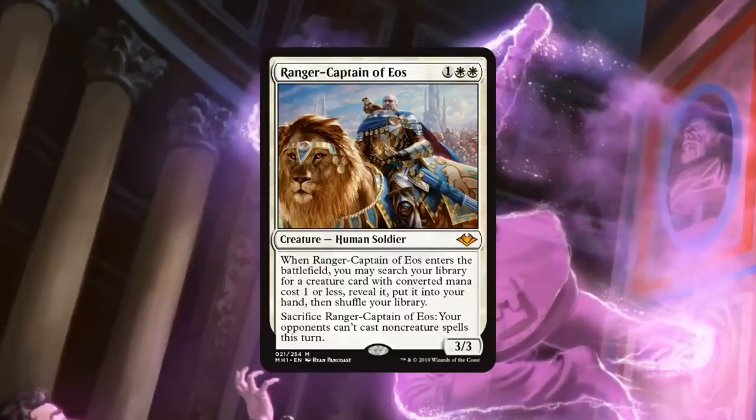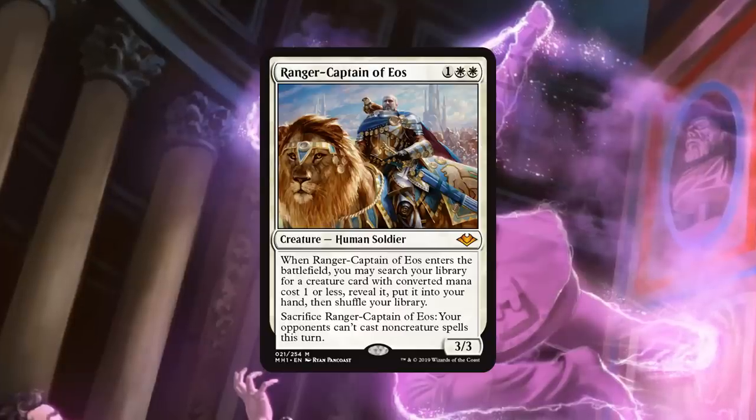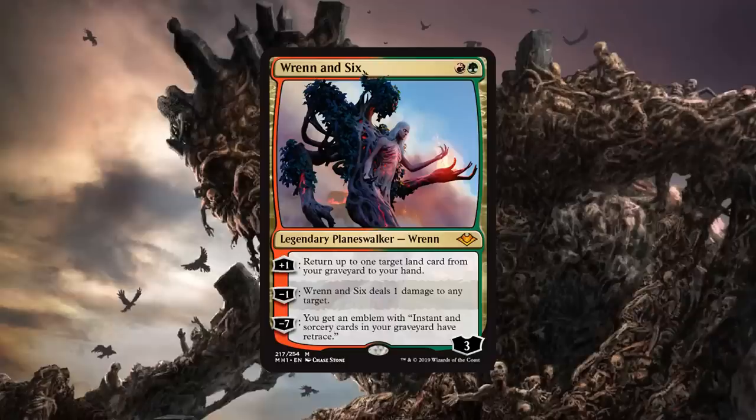Let's move on from Ranger Captain of Eos into the world of Planeswalkers. We got two in the set; only one is on our list, but it's an exciting one — our second two-mana Planeswalker, Wrenn and Six. So Krim, what are we doing with Wrenn and Six in Modern? So, as we said earlier, there are a lot of cards that just couldn't get on the list, but one of them is the Cycling Lands from Onslaught. I think Wrenn and Six allowing you to return a Cycle Land — there's people trying to make a Modern Lands deck.